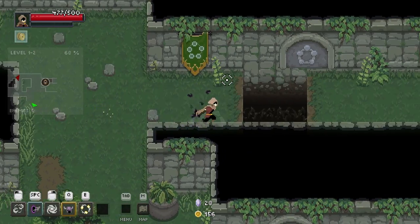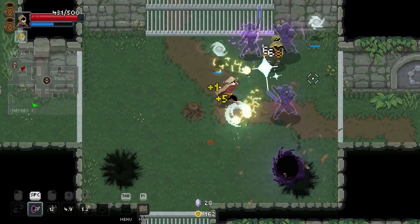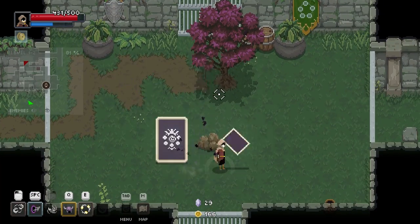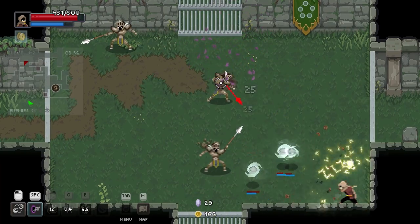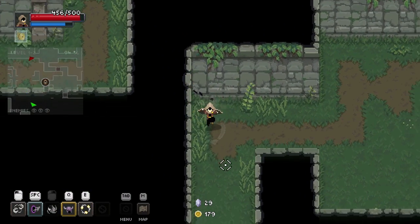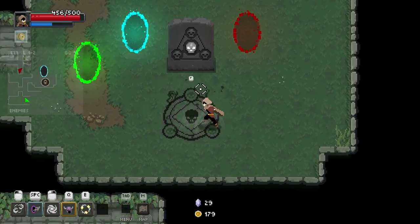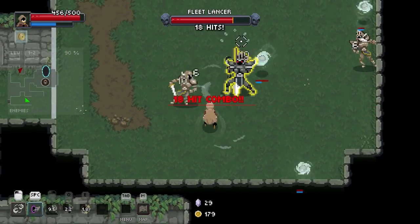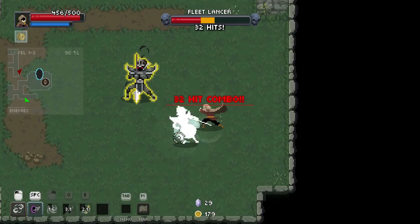I don't think we want to trade anything — really happy with our stuff so far. All right, boss fight — why not. Oh, summoned my boys too early. There we go — if we summon them they can attack him like crazy while he's doing his attack, and that is pretty nice. I saw his health go down insanely fast there.